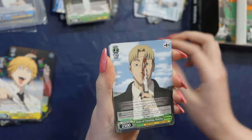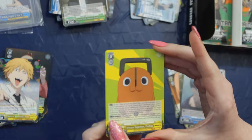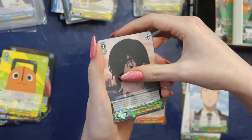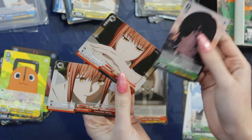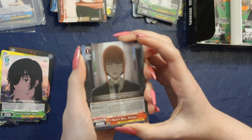We have Denji. Kishibe again — duplicate. That's a duplicate. That's for sure a duplicate. Puchita — I don't know if that's a duplicate. This is so much happening. Makima. Makima — I think that's a duplicate. He-Himino. Oh this one is a foil, almost couldn't catch that. Look at those two Makima cards back to back, very very similar. But you guys, the amount of Aki pulls that we've had is so worth it.